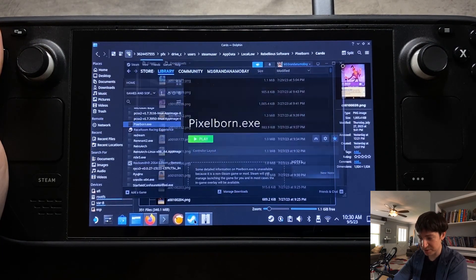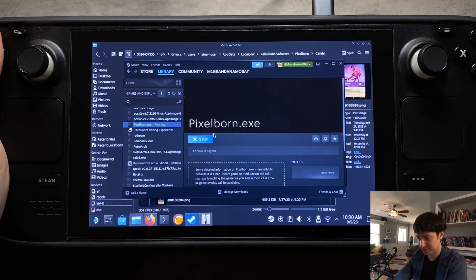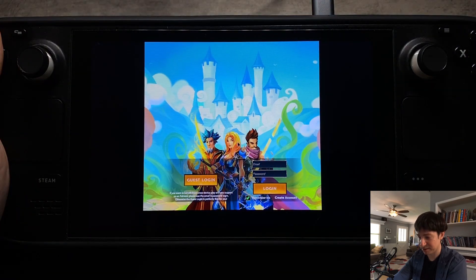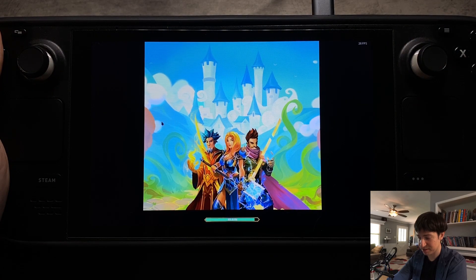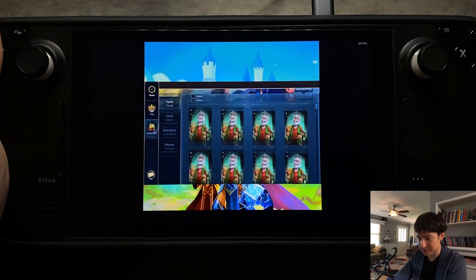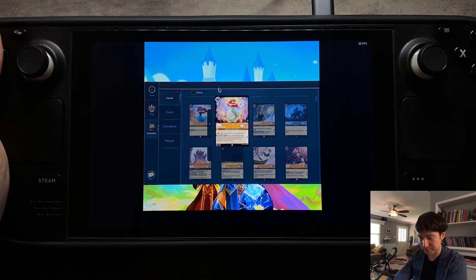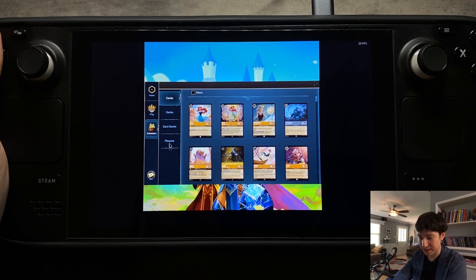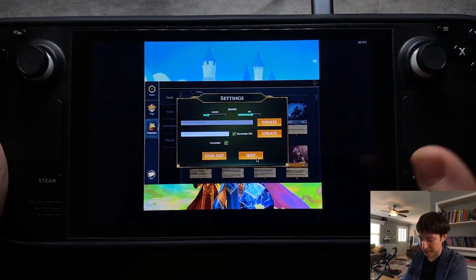Once you've done that, open Pixelborn back up. To double-check that the cards are in there, go to your collection — the cards should all have images now. It looks a little different here in desktop mode, but I'll show you in gaming mode how it looks a bit better.